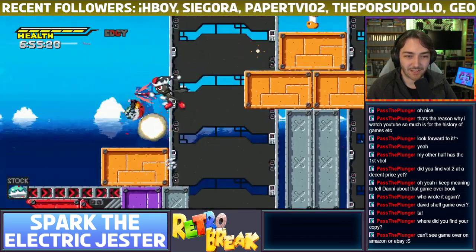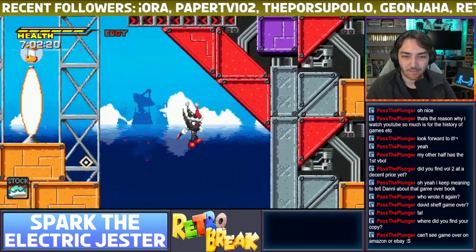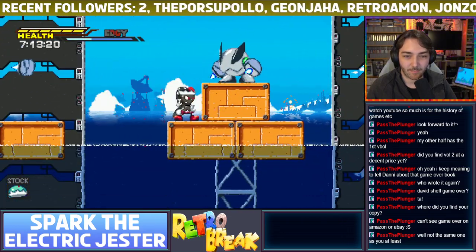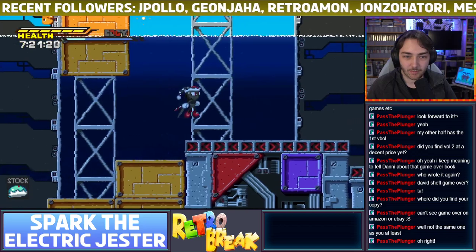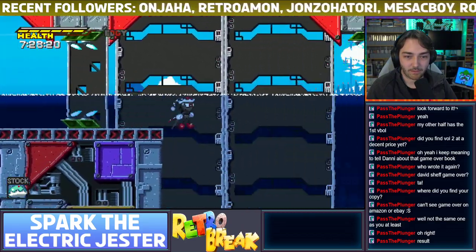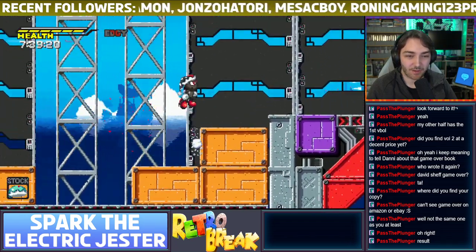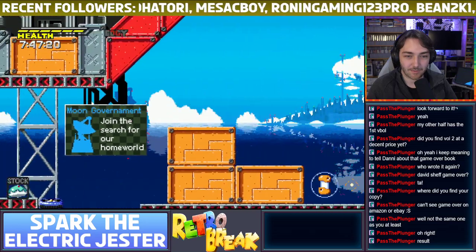Oh no, that reminds me of Wacky Workbench - those electric fences from Sonic CD, nightmare fuel that is. Can't see it on Amazon or eBay - I actually found it in Oxfam in the end, in the charity shop, their website. It didn't show up on Google either so I can't remember how I actually tracked it down but it took a while. Maybe put a saved search on eBay - it should turn up eventually. It's really annoying there's no scans or anything - I guess it's too old for that. I was really surprised when I found it, it wasn't even expensive - it was like 10 quid - and it's the original first edition hardback.